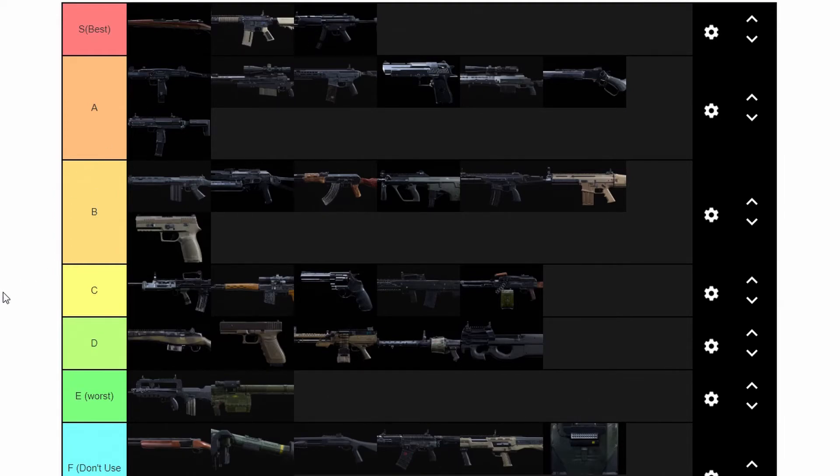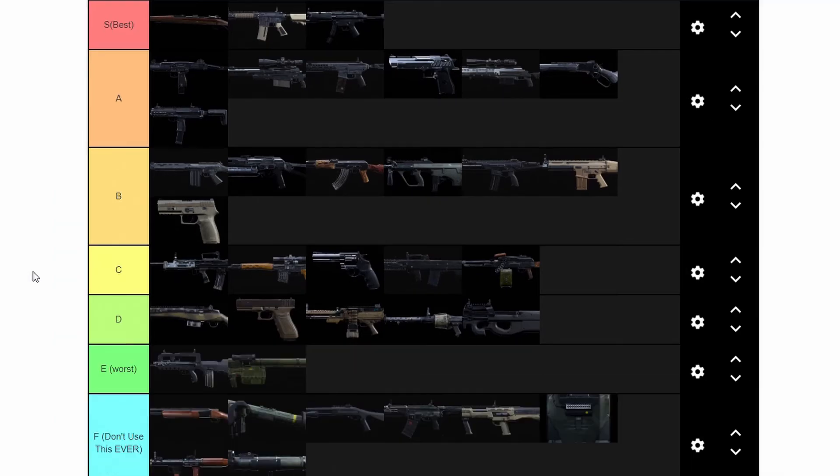The Renettis are super strong even after the nerf — I'd probably put them top B tier. In terms of the funnest gun to use in the game, probably the Kar98. I'd put the Rytec top A tier, probably right behind the Uzi. If we get an Intervention — oh let's go, if it's good it's going right to the top. I love that gun so much, I don't know who doesn't.